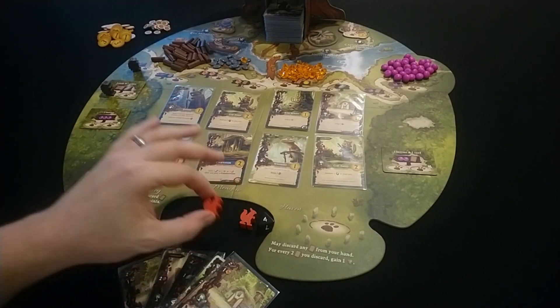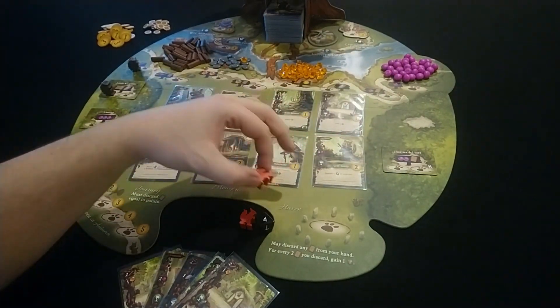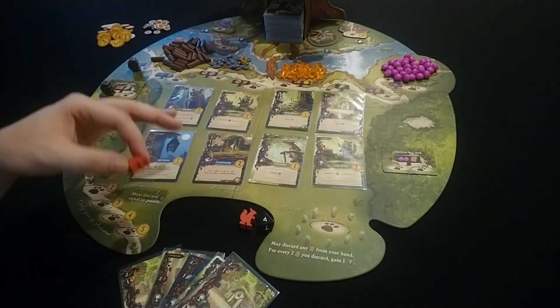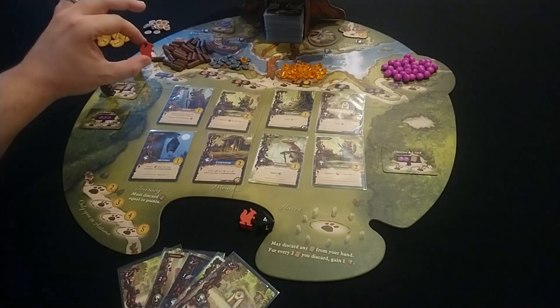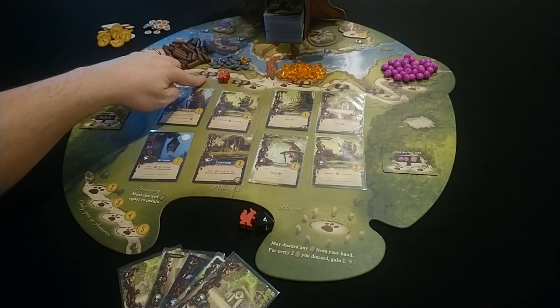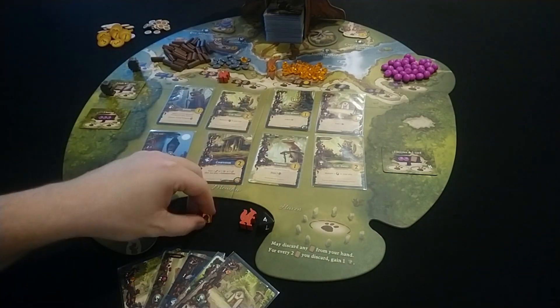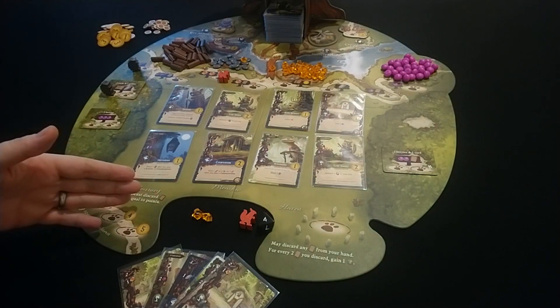In Everdell you place one of your workers into any of the open spaces on the board to gain the resources from that space. For example, on my first turn I would place my worker here to gain the reward of two resin crystals. I now have them in my inventory.